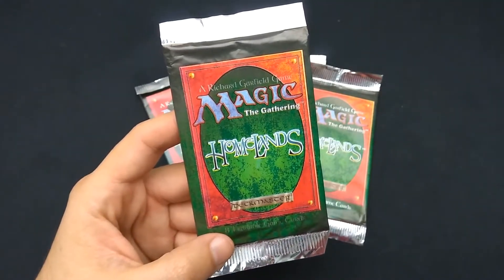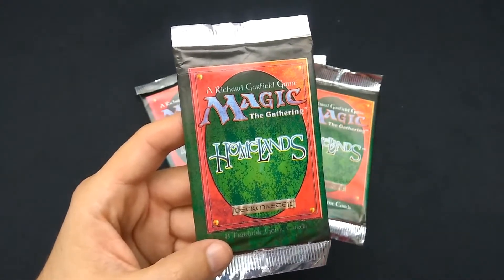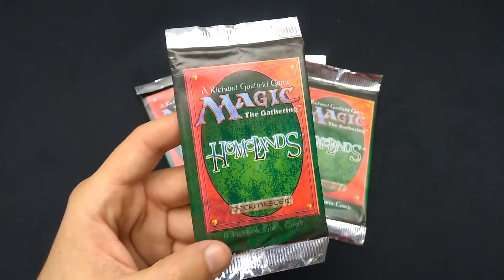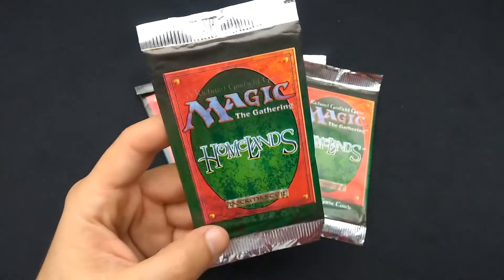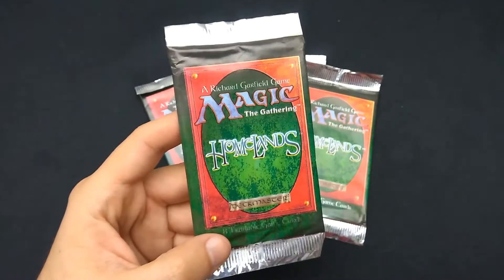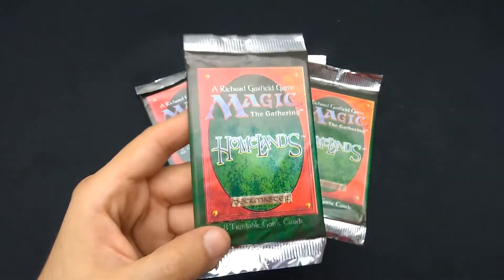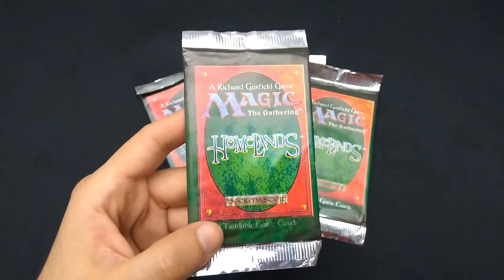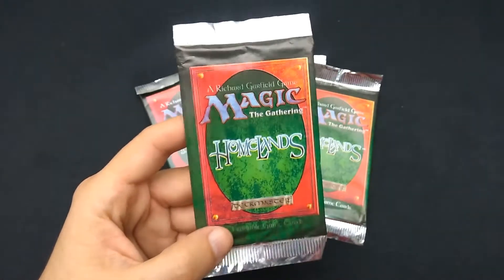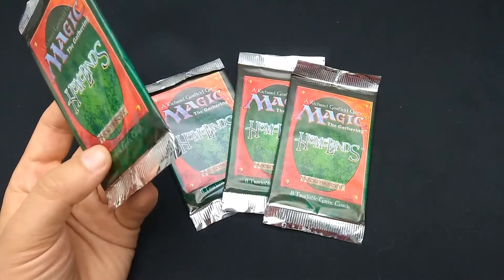Looking on various price guides and such, there are really only like six important cards in rare: Anzarin Ruins, Anaba Spirit Crafter, Baron Sengir, and Kosken Falls. The most valuable rare that we're going to be on the lookout for is Didgeridoo. Nothing really important in Uncommon. And actually in common, surprisingly, if we find Merchant Scroll, that's actually a good one. So come on, Merchant Scroll — I've got four chances.